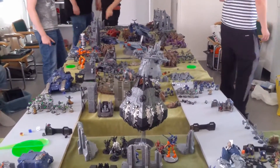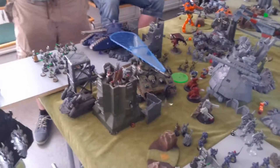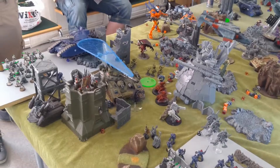That Eldar flyer actually has Strength D blasts now — they have the D sides. Pretty nasty. The Chaos Knight was back because of one of the demonic assets that allows you to bring back one friendly demon unit, and the Chaos Knight is a demon unit, so that's actually a legal move. Kind of nasty.